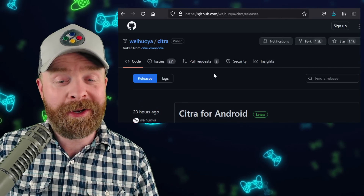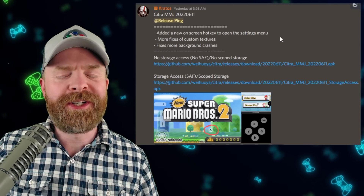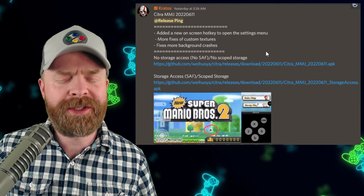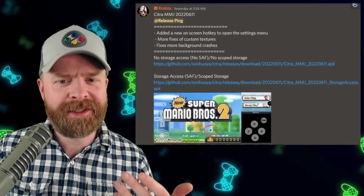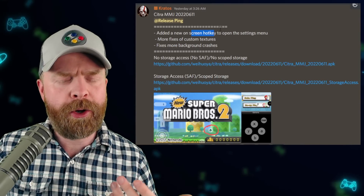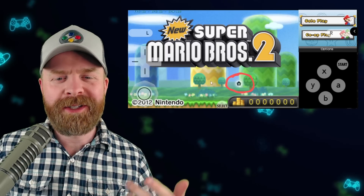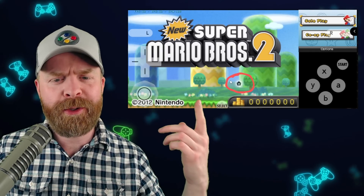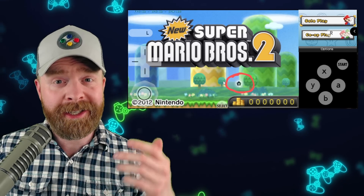Citra MMJ is 100% free. This new version has a couple of fixes and also introduces a new feature. The fixes are for background crashes and custom textures, and the new feature is an on-screen hotkey to open the settings menu. In my opinion I think this is a nice addition and people are going to like it. Let me know if you've tested it out and let me know if you like it in the comments below.